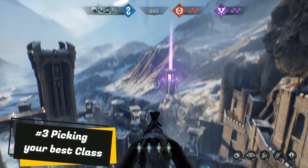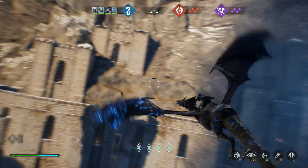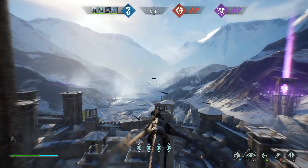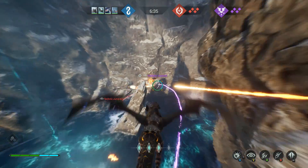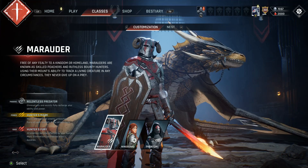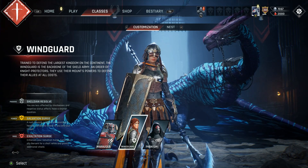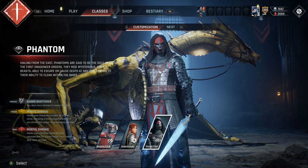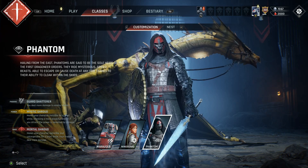Number three: picking your best class. Just like in a lot of competitive multiplayer games, you have to figure out what your play style is going to be. Because this game is very much like a dogfighter, and unlike a lot of competitive first- and third-person shooters, you may find yourself playing a class that would traditionally be outside of your comfort zone. The three classes are fairly straightforward: the Marauder, who has the most health and most offensive potential; the Wingard, who has a medium amount of health and the ability to heal teammates in battle; and the Phantom, who has the least amount of health but arguably has the best special ability out of all the classes.